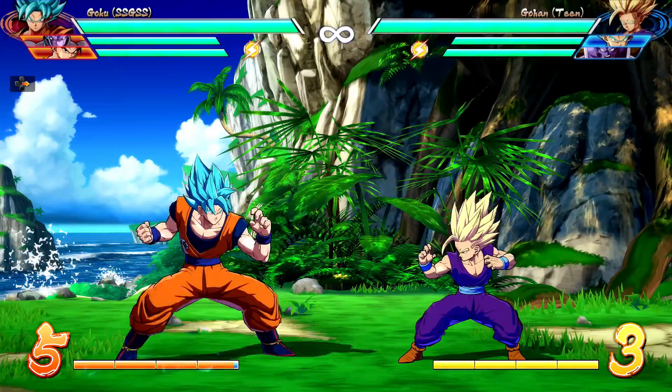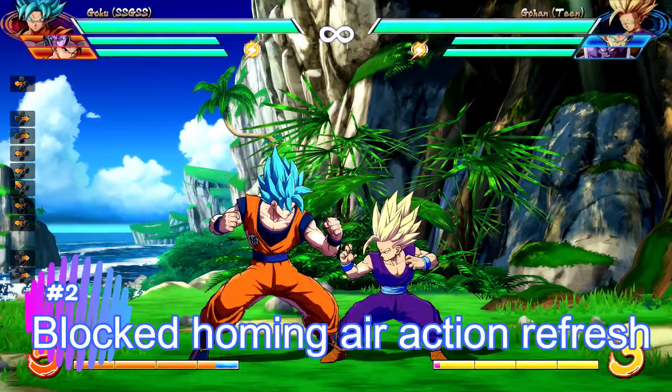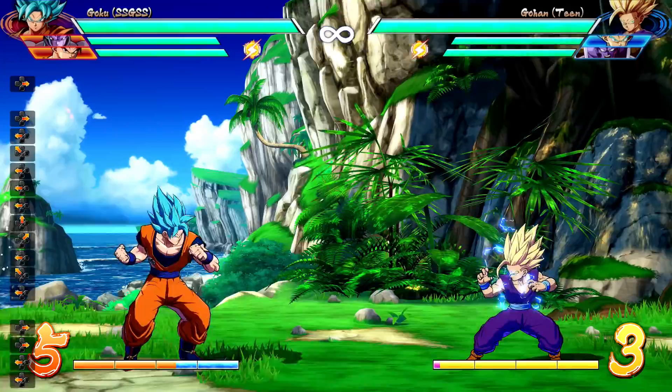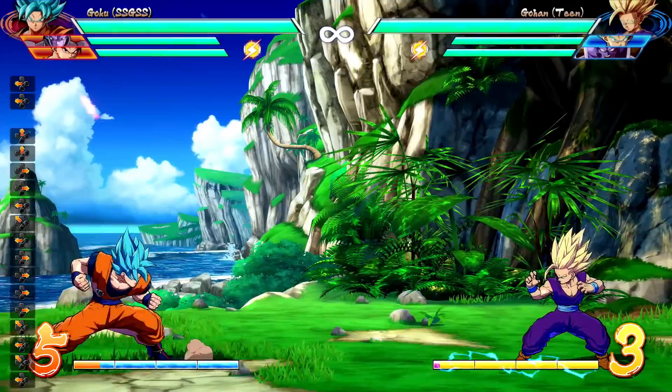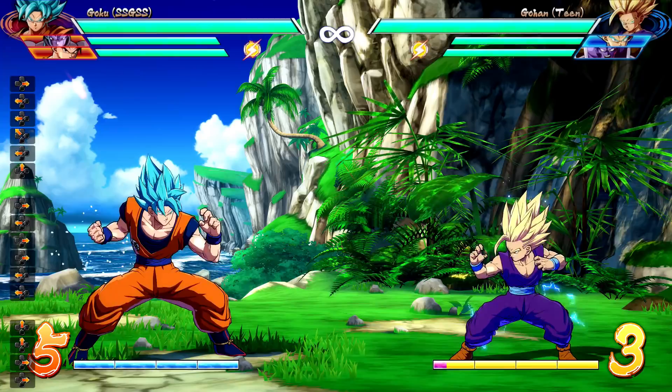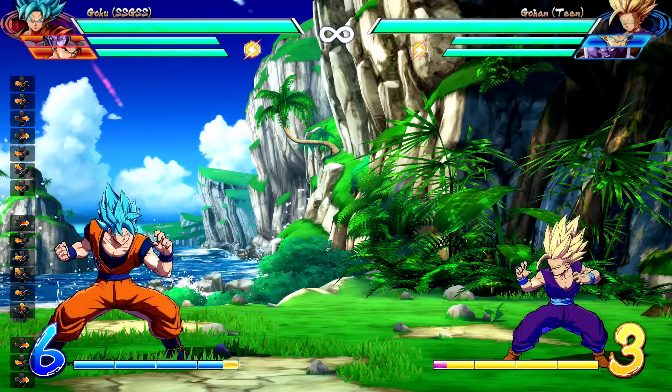Our second mechanic that a lot of people tend to forget about is blocking homing dashes in the air specifically. As you're probably well aware, you are allowed basically two air actions in the air — outside of a couple of things that let you cheat, like golden freeze or something. Once you jump, you can either jump again or air dash, but you can't double jump and then air dash, and you can't air dash and then jump. But once you block a homing dash in the air, it will reset the count, giving you one more air action.